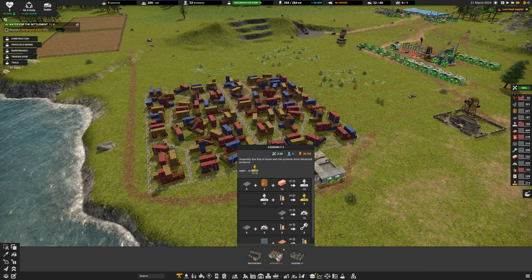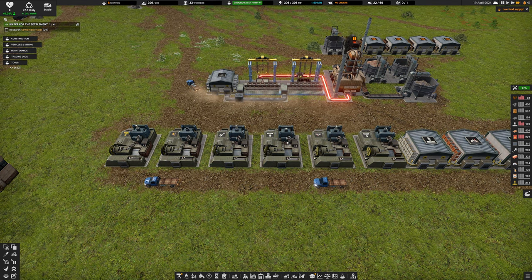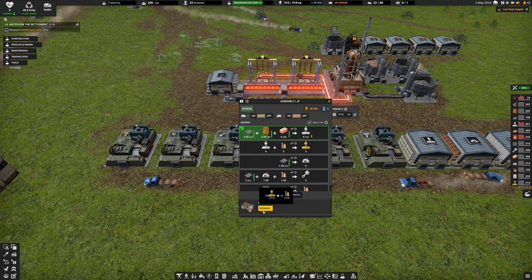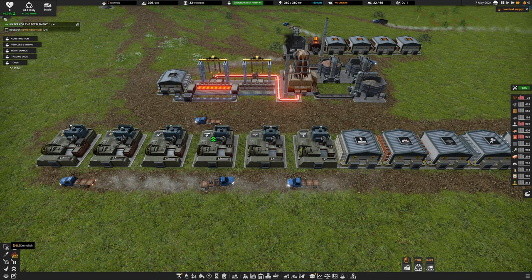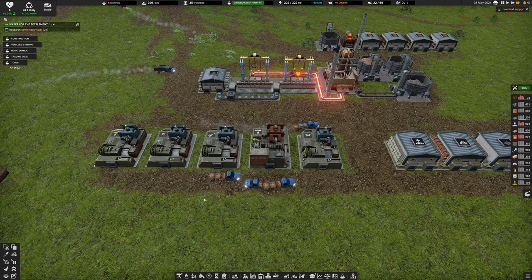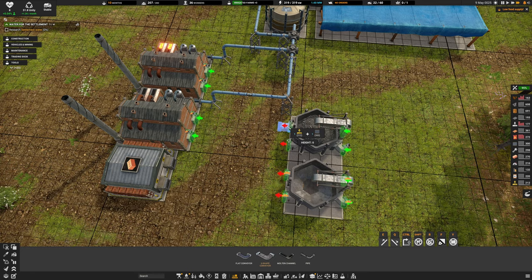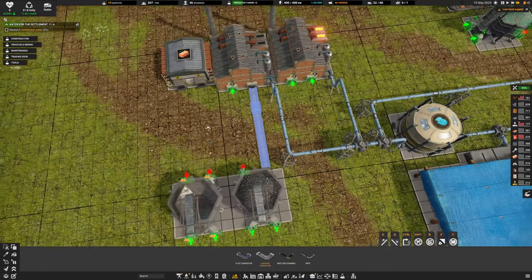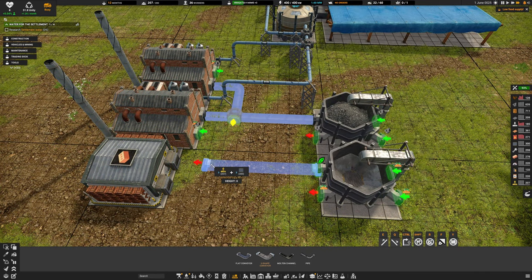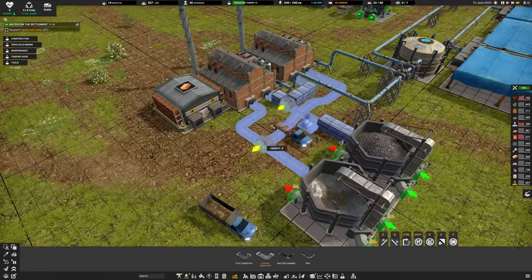We've now got an assembly mark two. The difference over mark one: it's basically 200% throughput. Construction parts two needs 6 and 3 inputs, producing 3 at mark one vs 12 at mark two. Power is 80 kW vs 40 kW, and 6 workers vs 4 workers, so you're saving one worker. The mark two does require maintenance, but if we have multiple assemblers we can upgrade them. Let me upgrade one and delete the duplicate.